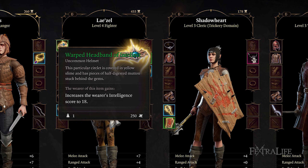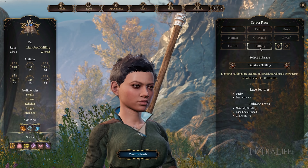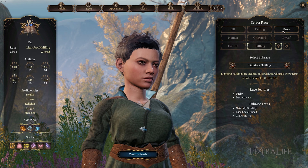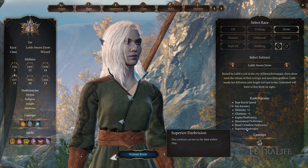Wizards can also gain spells from Magic Scrolls, allowing them to learn spells that they wouldn't normally gain, making them incredibly versatile. Like the Guiding Bolt spell from Cleric? Find a Guiding Bolt scroll and have your Wizard learn it. It costs a bit of gold each time, but what's a little gold if you can cast nearly any spell in Early Access?